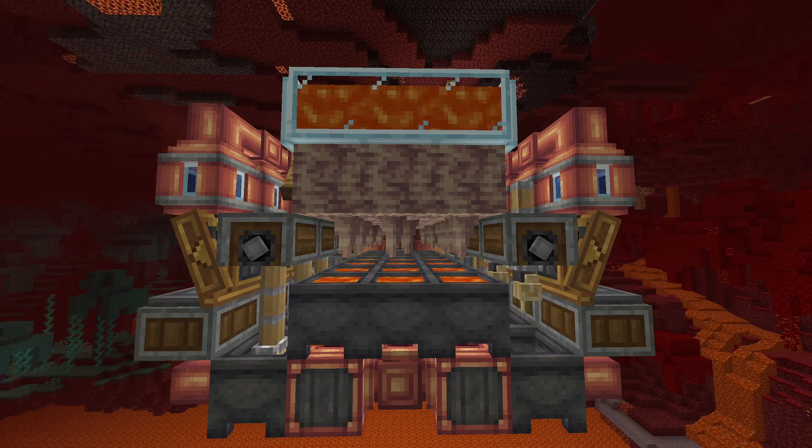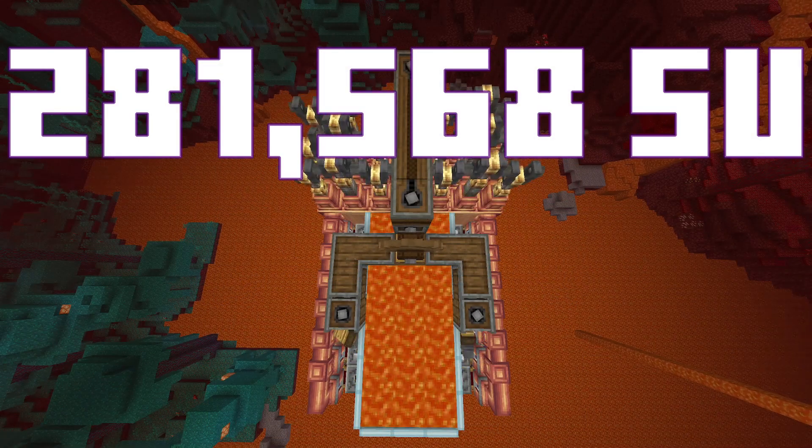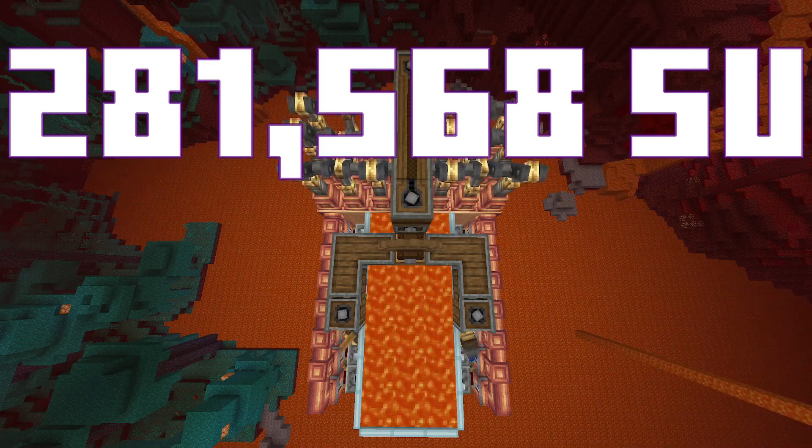However, if your end goal is just to have fun, then absolutely this steam engine is perfect for you. Producing 281,568 free SU, you can finally rid yourself of all of your lava wheels and windmills.